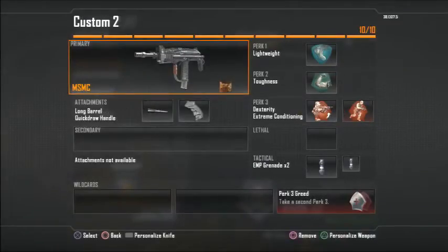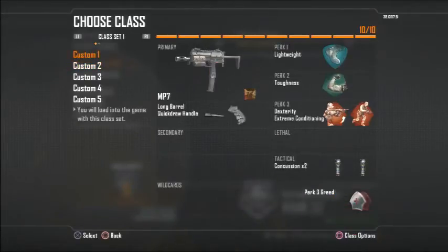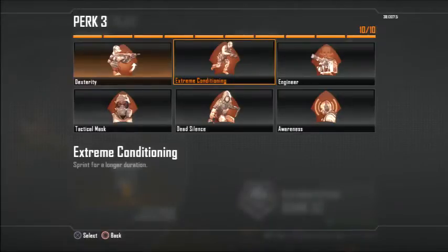My second class setup is also an SMG — the MSMC with long barrel and quick draw. I desperately suggest these two attachments because long barrel gives you a little more damage and lets you win those far-range gunfights if you have good aim. The perks are exactly the same as the MP7 class. Right now I'm running EMP grenades instead of concussion. The MSMC has been working so well this season — I've been dropping 30 bombs with it. For search and destroy I would swap extreme conditioning to dead silence.